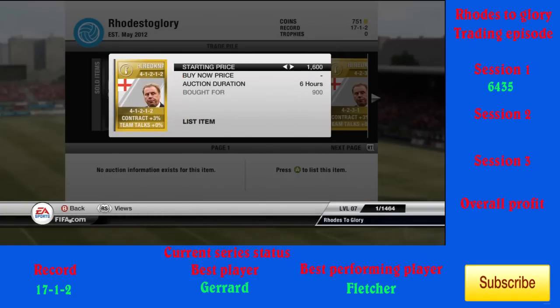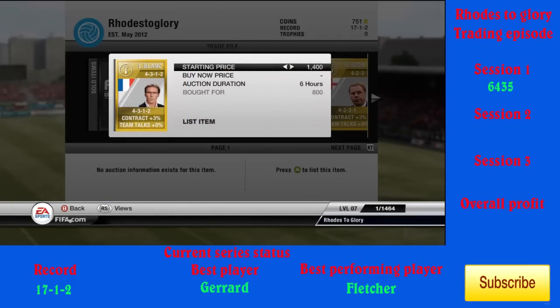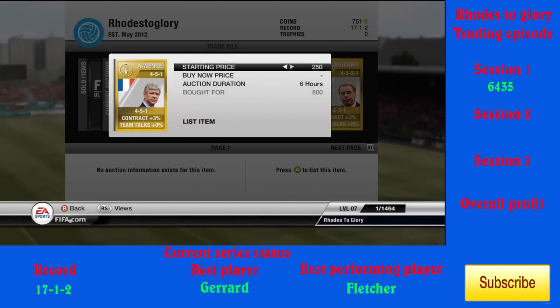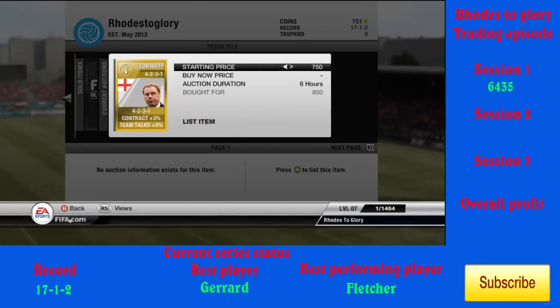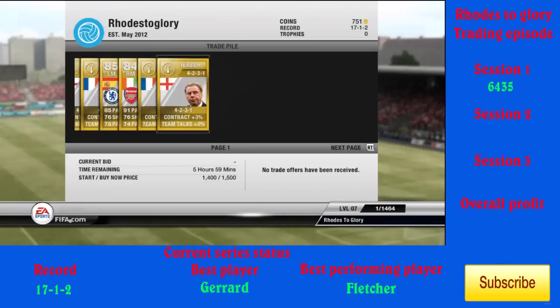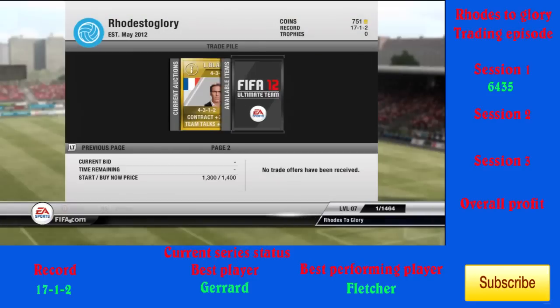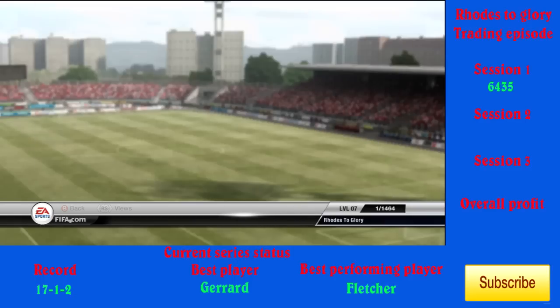I also put Mancini up for 4,200, a little less than before since there seemed to be fewer people on, pushing the price down. I'm gaining more managers like Rednap and Venga, getting the France manager as well. I'm going for managers who are popular — when you build a team you want a manager people know, like Rednap, Mancini, or Venga. Venga goes for like a k now. I think it's because the shiny managers offer a contracts plus 3% bonus, so people like that.